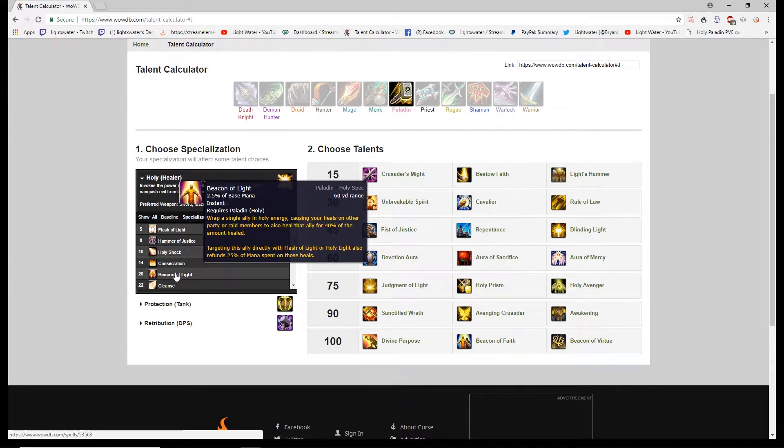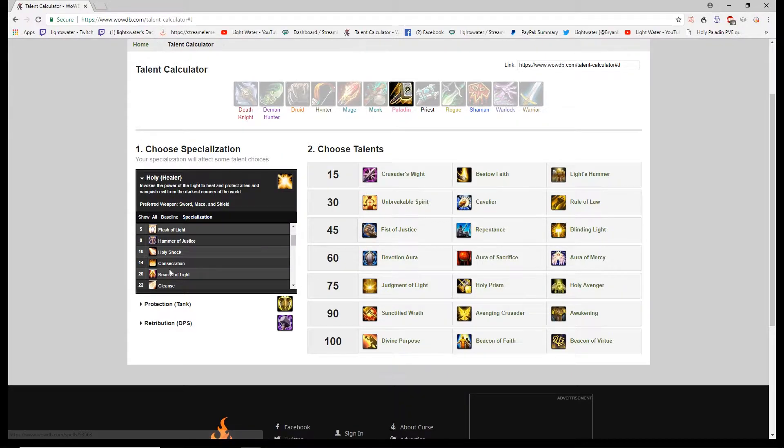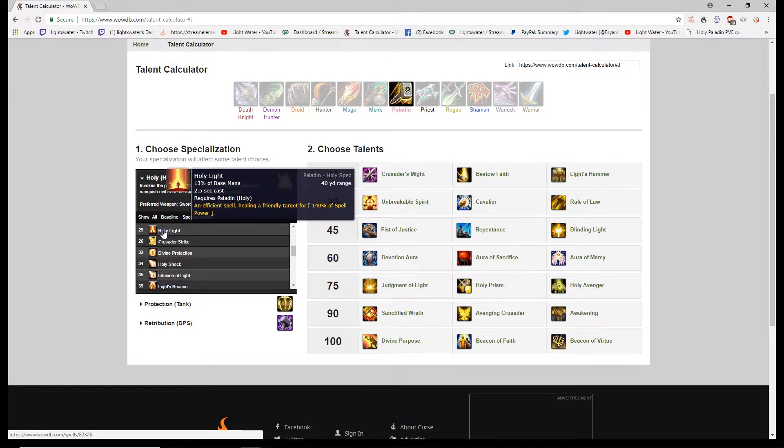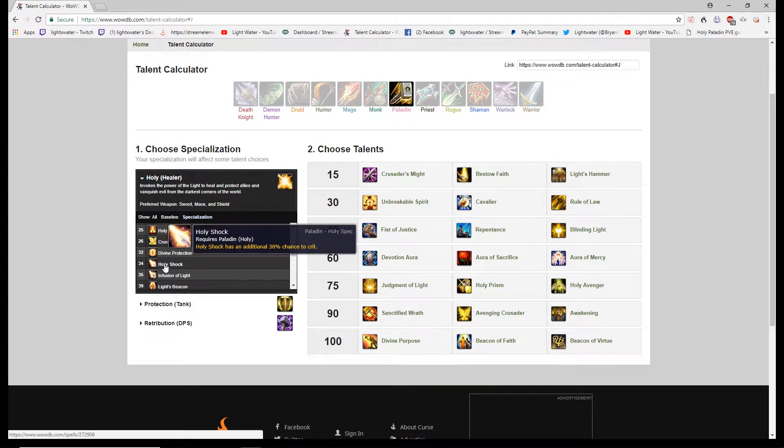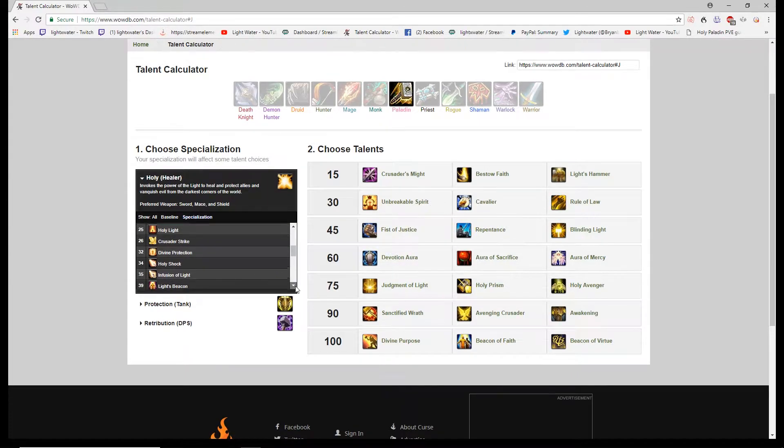Beacon of Light — the classic — hasn't changed. Put it on somebody and it heals them for 40 percent of all healing you do. It costs 2.5 percent base mana, so you don't want to be swapping it around — just put it on the tank and leave it. Holy Light's actual mana cost is 2.6 percent, heals a friendly target for 140, and takes 2.5 seconds to cast — a slower but more efficient heal. Infusion of Light is a passive: every time Holy Shock crits, the next Holy Light cast is reduced by 1.5 seconds or your next Flash of Light heals for 40 percent more.